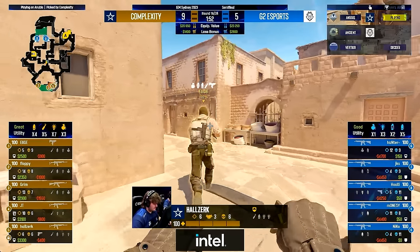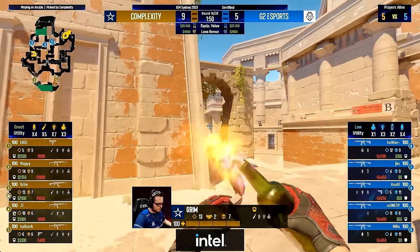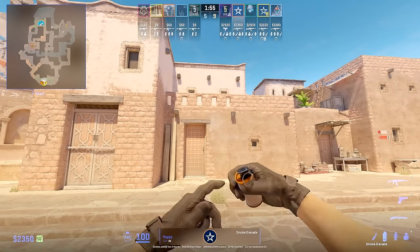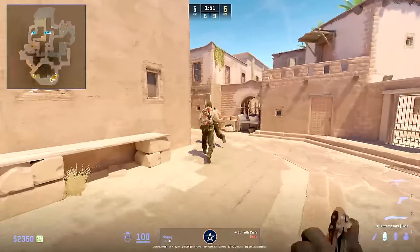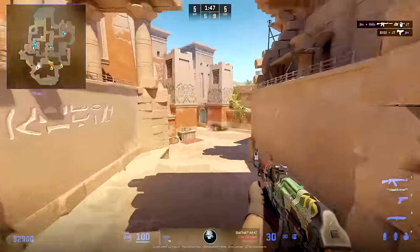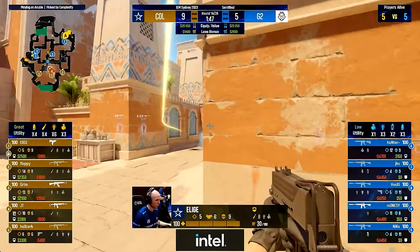Now Complexity is on the T side, so how will they play around G2's default setup? G2 are going 1A, 1 middle, and 3B. While Complexity meets this with a 1-3-1 setup. Complexity starts by using this smoke in middle to force the mid players to peek from door — something we saw Nico often do no matter what happened in middle — while Grimm uses this to force G2 not to push out of mid. But Nico and G2 meet all of this with a smoke middle and just wait for Complexity to make the first move.